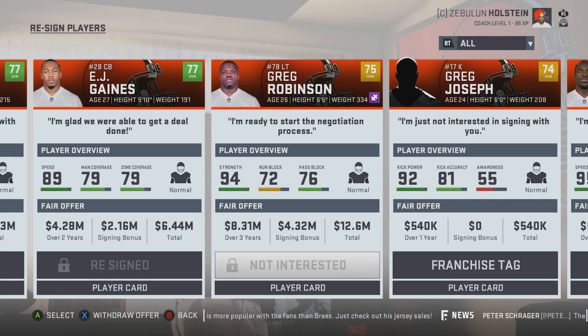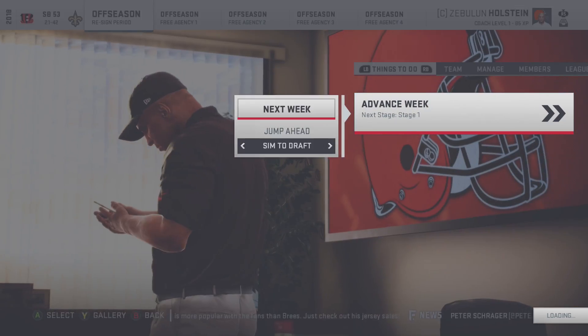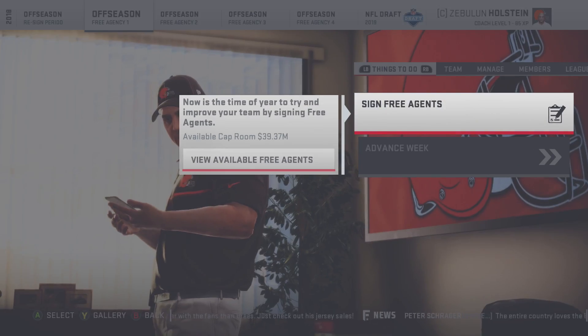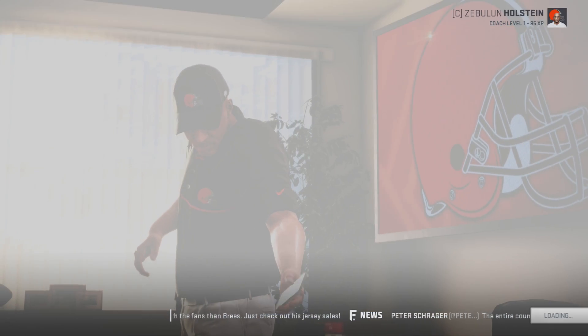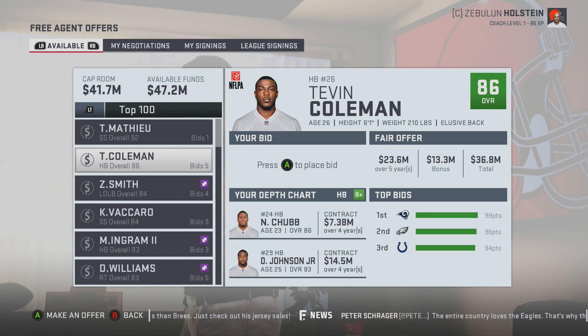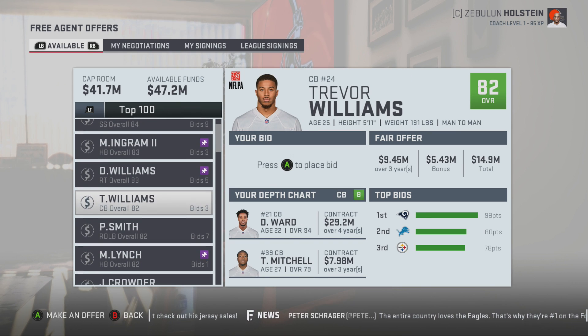Greg Robinson — as much as we kind of need him, I've got to let him go. A three or twelve million dollar deal — if I can't use him I don't think it's going to work. We have about 40 million to work with. Is there anyone better we can go for? Tyron Matthew — obviously we can't go for him.